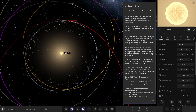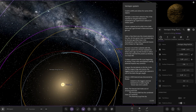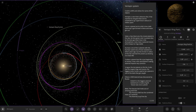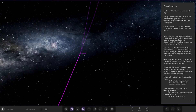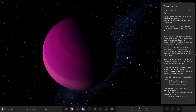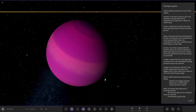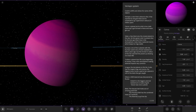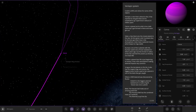So we've got Akarisu. The first planet is Canva - there it is, all the way down here. It's a planet whose orbit is in a belt. Some say it got formed there and never got out. So it's a gas giant as we can see, looking good.